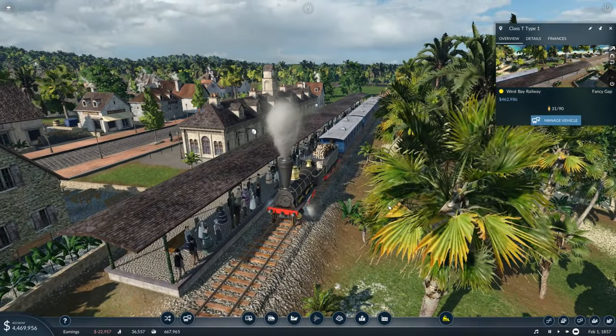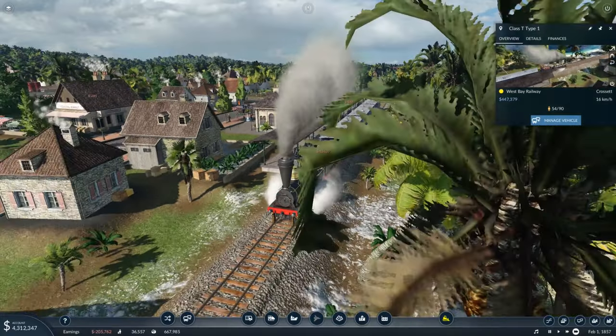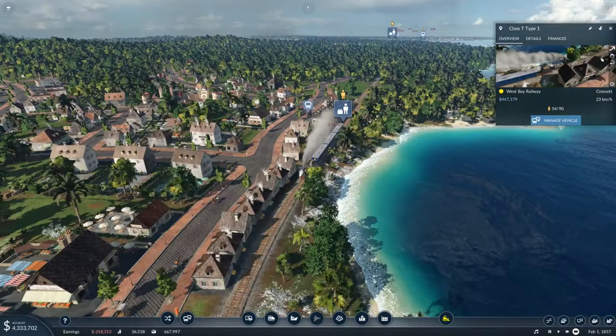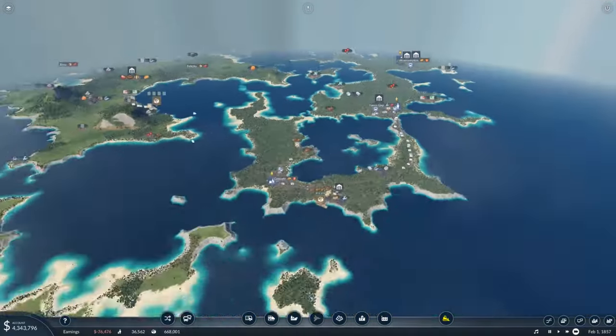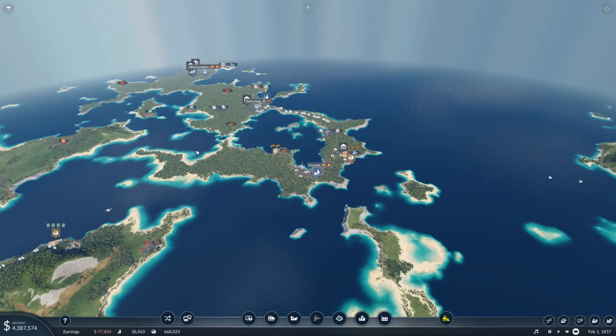It seems that we've got our new Class T. I think what we should do, because it's capable of pulling more at the same speed, I think what I would like to do would be to get a line from Crosset to Felicity, if I have the money for that, which is a big if.